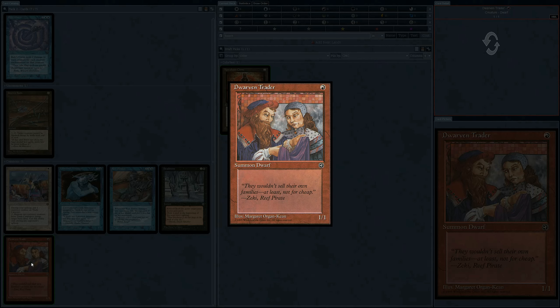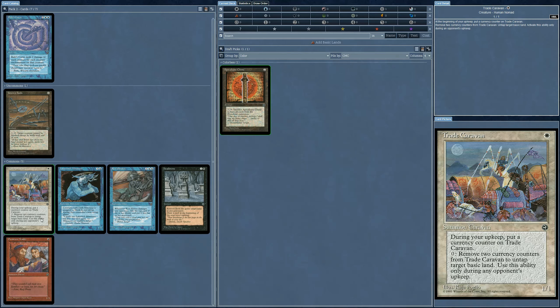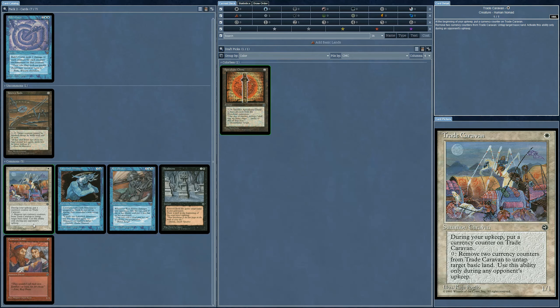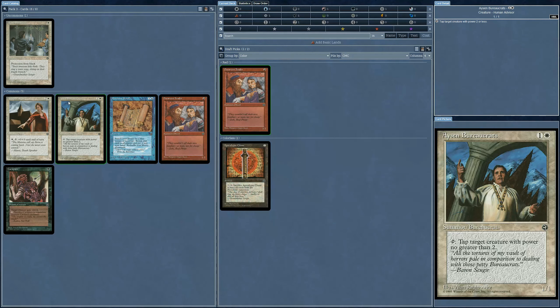Dwarven Traitor — a 1/1 for one mana. That is actually pretty good on the power curve for this set. You're going to see it get a lot worse — look at this: a 1/4 for four mana. So I'm going to start with the Dwarven Traitor.